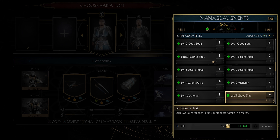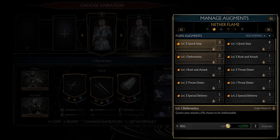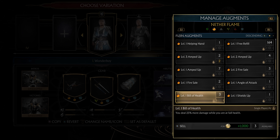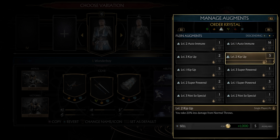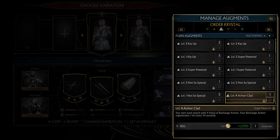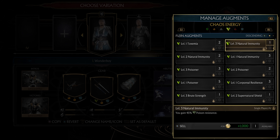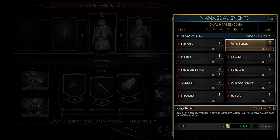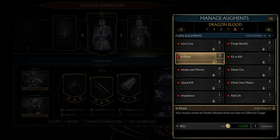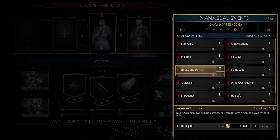Soul augments — the skull ones — are for farming currency and experience. Flame augments are damage-boosting augments and you should really equip these on your character. Crystal augments are for players who want to boost their defense and have a defensive play style. Chaos energy augments deal with the elemental power-ups and can really put your damage over the edge.